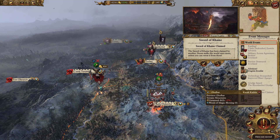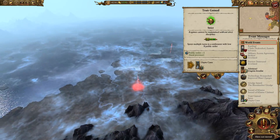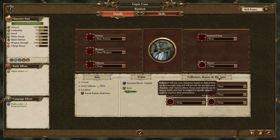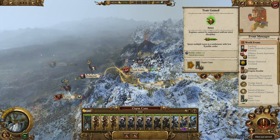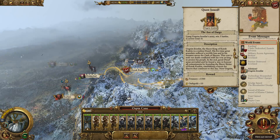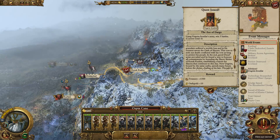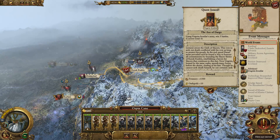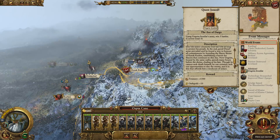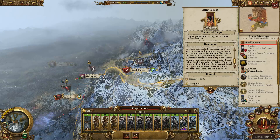Apparently the Sword of Cain has been found over there. Ozpin Cain is strict. We've got the Axe of Dargo — win five battles. Ungrim Iron Fist, the Slayer King of Karakadran, is a restless dwarf. His five times great-grandfather suffered a terrible loss, and in his torment swore the oath of slayers. His vow is to seek out death, conflicted with his vow as king to protect his people. In the end, good dwarf sense prevailed, and he found a way to honour all commitments by founding the Slayer Shrine of Karakadran, establishing a haven for slayers that continues to this day.